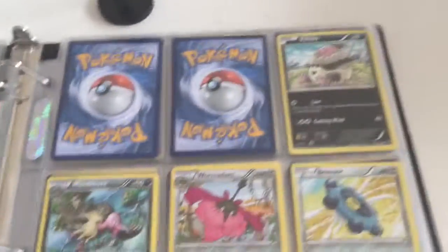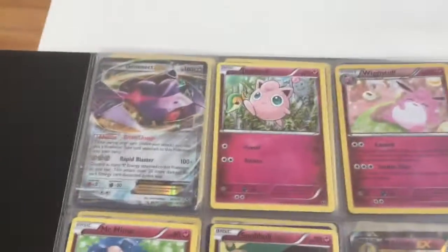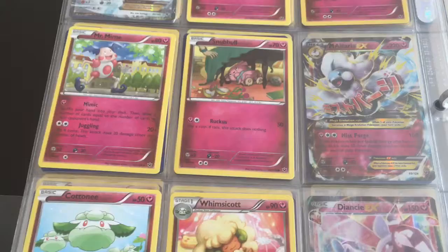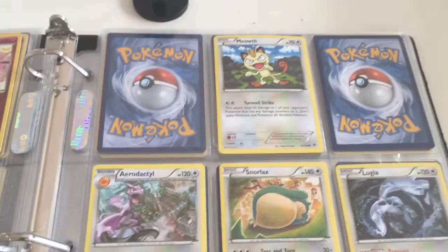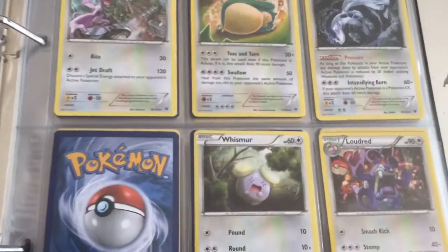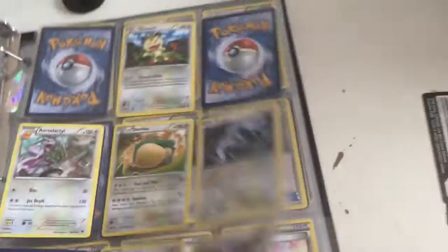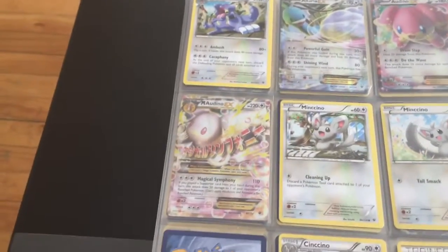We have Bronze Ombre and Lucario Holo. Genesect EX. Mega Altaria EX. Dianci EX. Snorlax and Aerodactyl arts are really nice, and so is Lugia's. Got all of them. Altaria EX, Audino EX, and we also have Mega Audino EX.